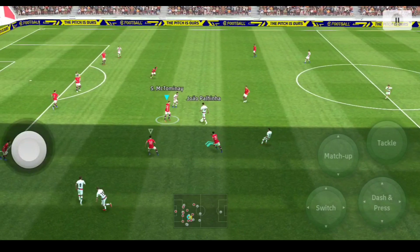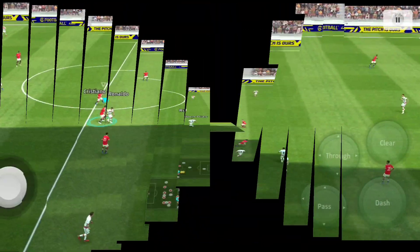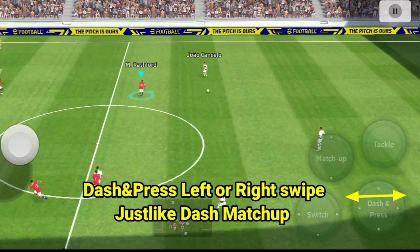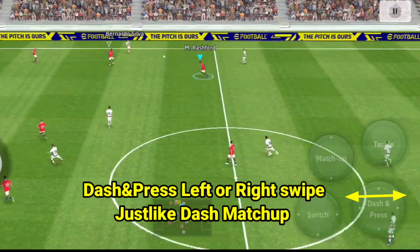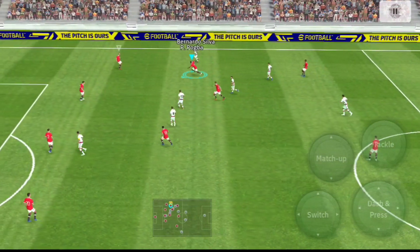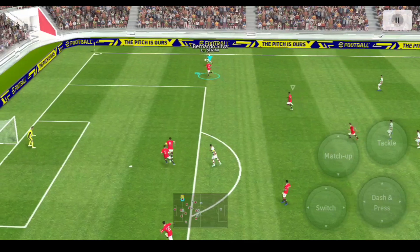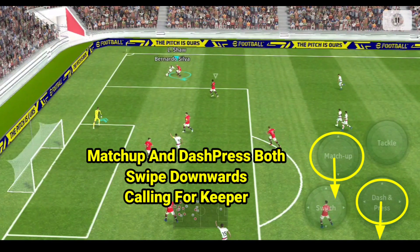That is the same process and it is easy — we can tackle, and then we can do left and right. You can do a dash matchup; this is the matchup process. That is the dash and press calling for the keeper.